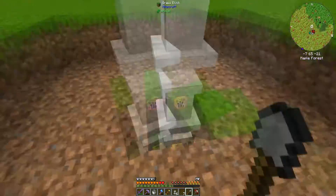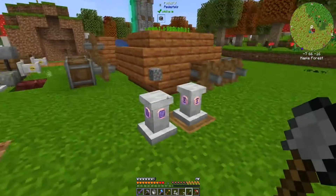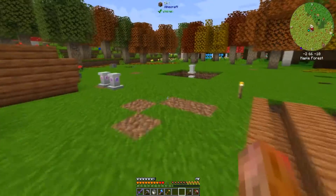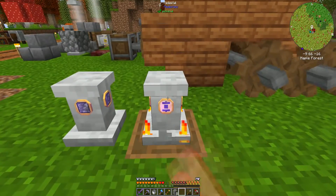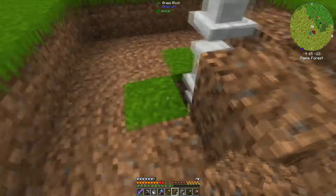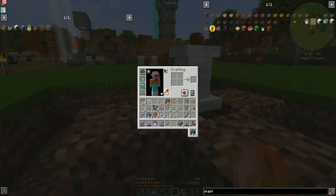Perfect. Now if I had some gravel — I do have fuel. There we go, eight gravel, perfect. The reason is I want coarse dirt, and four will be just enough for what we want. So we're going to do that, that, that, and that for coarse dirt.